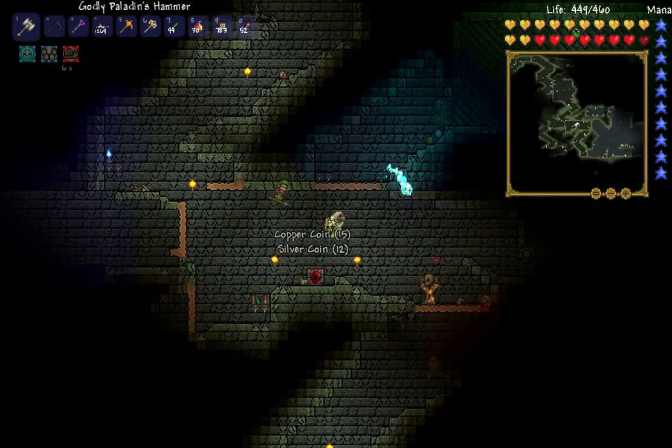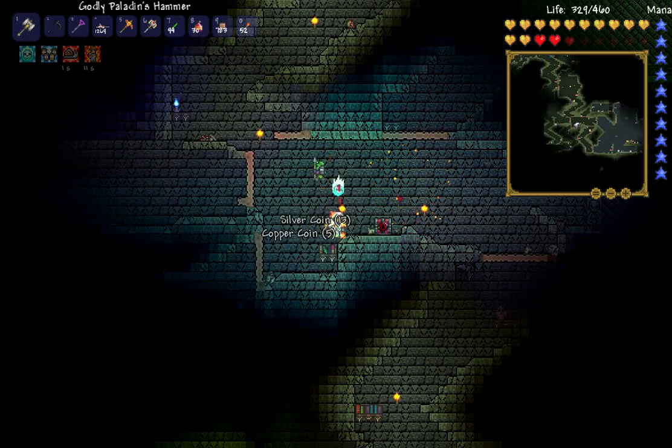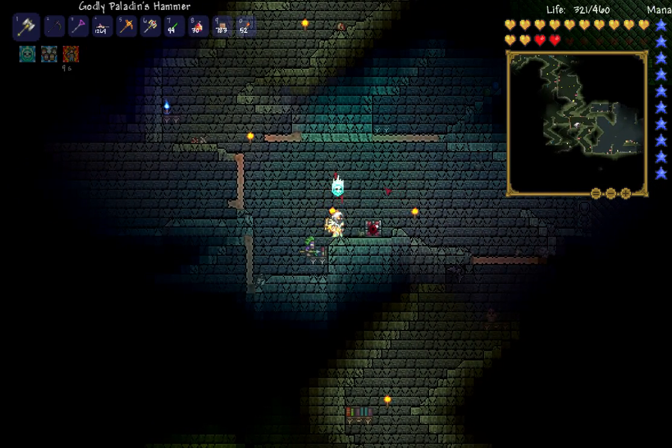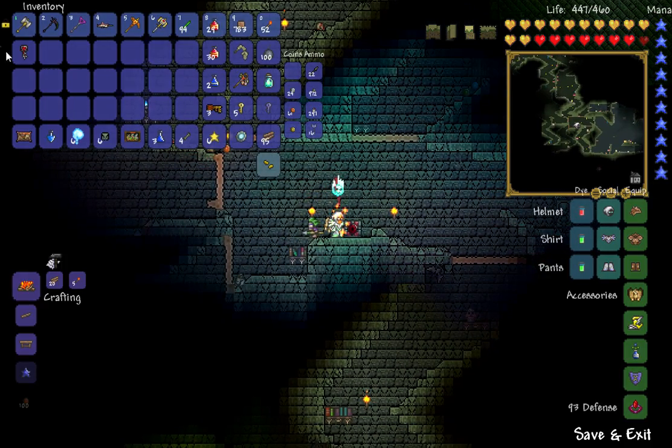So you're going to want to build a farm for it. The farm isn't really too difficult to build for them. That is the most obnoxious attack in the world. Just make like a meteor head farm or something like that — it's not too difficult. And that's how you get the key.